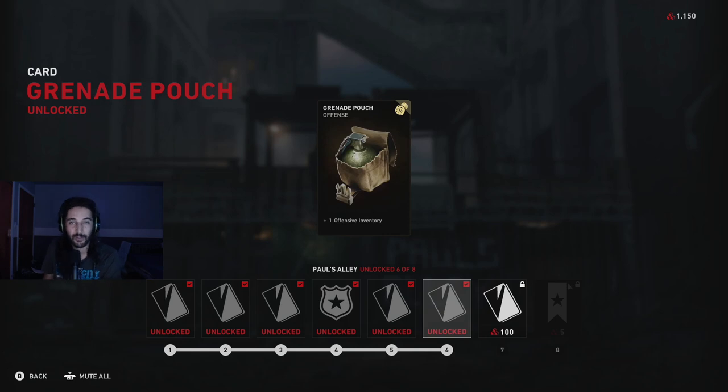The grenade pouch - why? Because grenades are super useful against the special infected, the mutations, the specials. If you throw a grenade at them, it's probably going to knock them out in one hit. Very good if you can carry more grenades. So that wasn't even that much - it was about 200 or something to get to it.